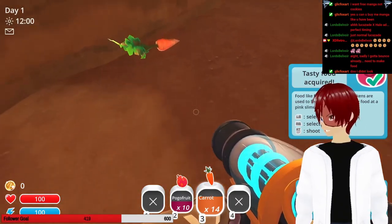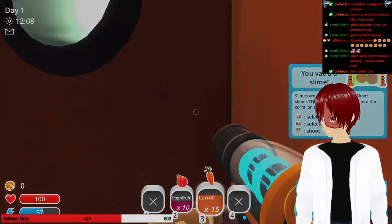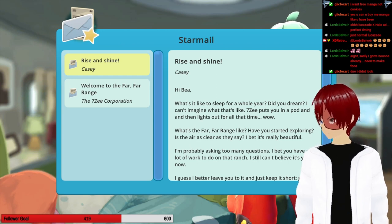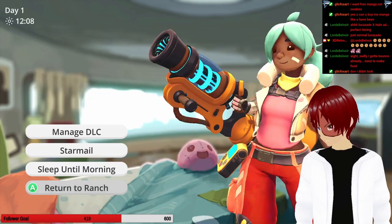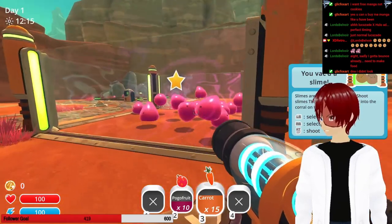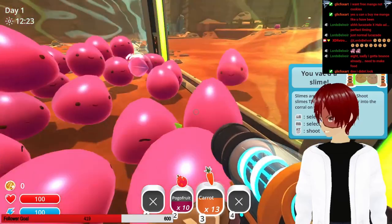How do I plant food? I kind of just shot it into the ground. I got more star mail. I will feed my slimes in a second. I'm guessing her name is B if it's in French. What's it like to sleep for a whole year? 7Z puts you in a pod and the lights go out for all of that time. What's the Far Far Range like? It's quiet. It's kind of boring right now. Probably asking too many questions. I bet you have a lot of work to do. Still can't believe it's yours. So I'm on a different planet and the first thing I encounter is slimes. I can give them food and they'll just devour it.